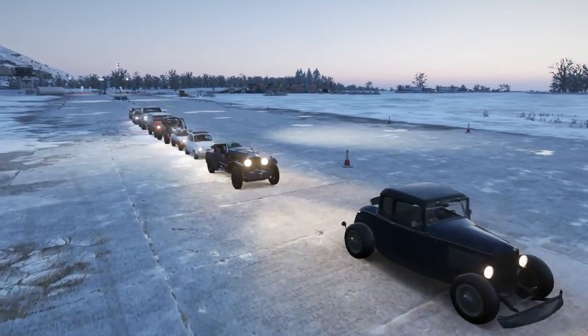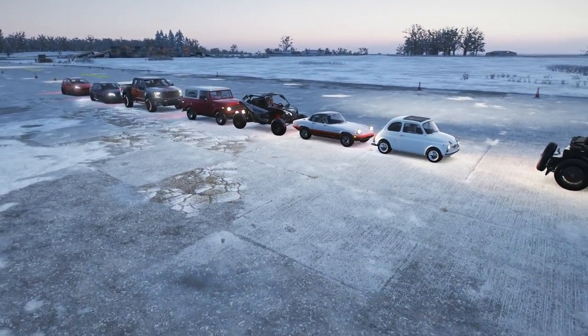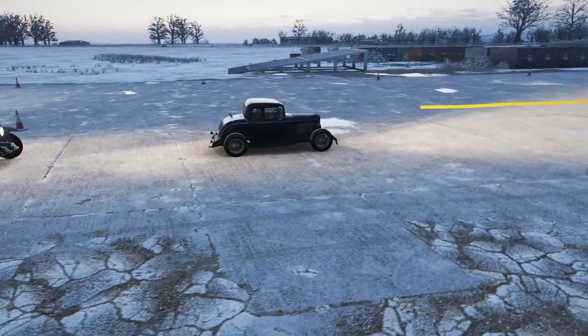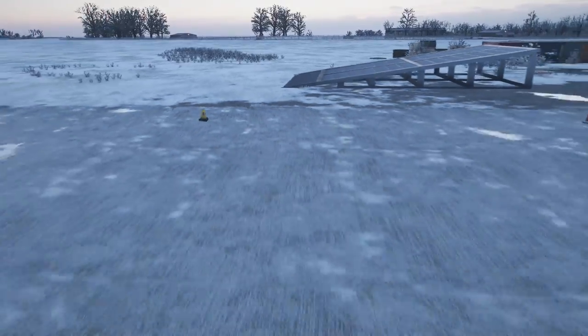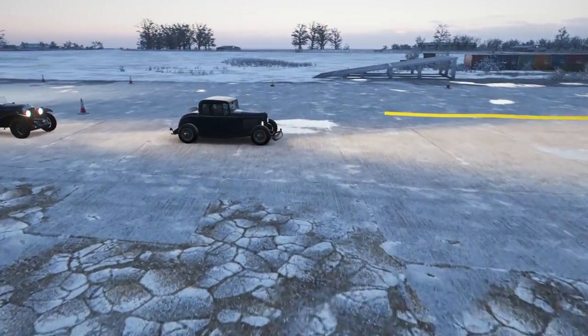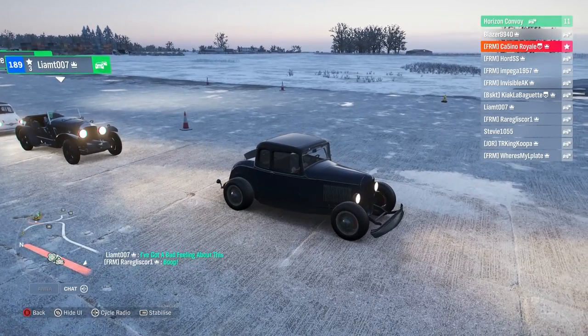Then we must catch the cars as we launch ourselves into space. Last one standing will be the victor. There's an interesting, very peculiar selection of cars going on here - they're all set to B class, and we are starting roughly in line with this ramp. The reason we're using B class is that higher class cars tend to go flying quite a long way.